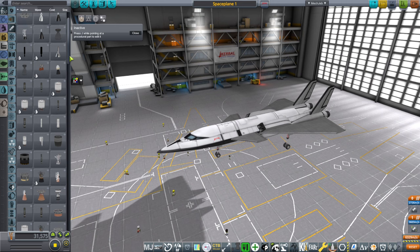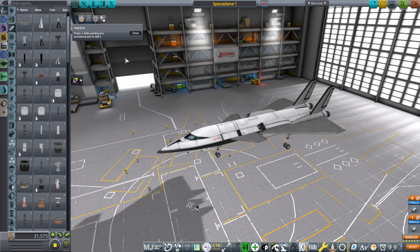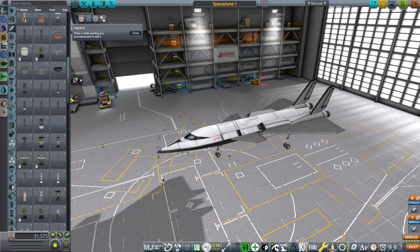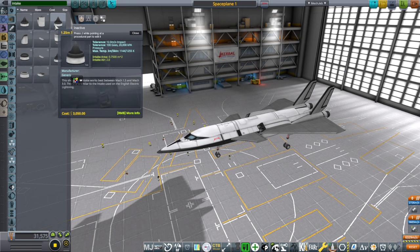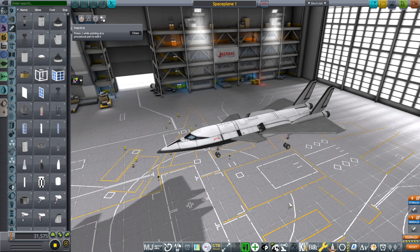I should note that I did discover one problem with the install I introduced in the previous video. For the JNSQ RO install, I have to say to leave off AJE Extended — that's Advanced Jet Engines Extended. The reason is it seems to get rid of some Advanced Jet Engine engines, and also gets rid of all the Realism Overhaul intakes. Normally with Advanced Jet Engines you'll just see the stock intakes. So just leave that mod out if you saw the other video.